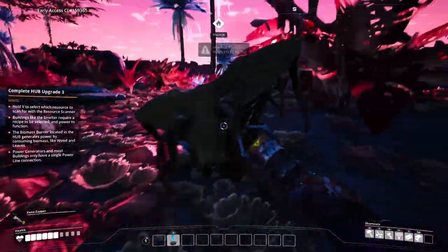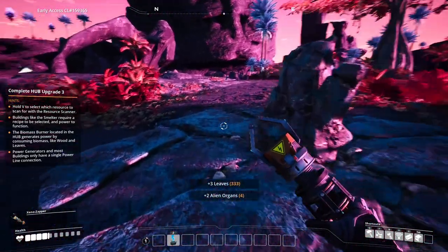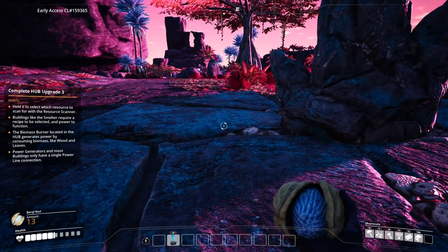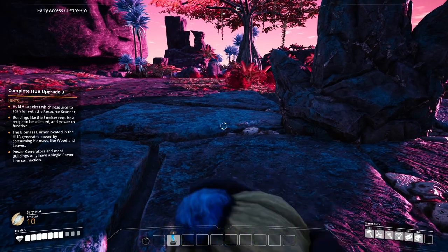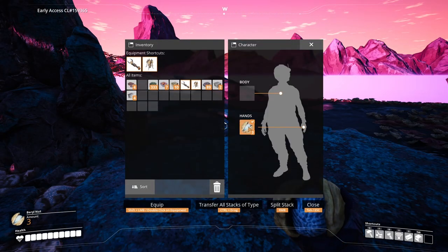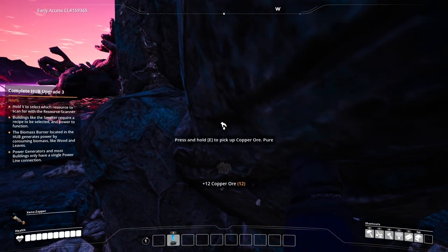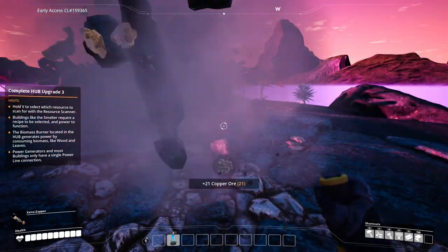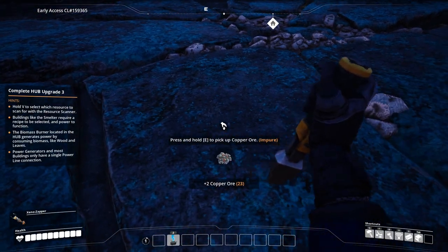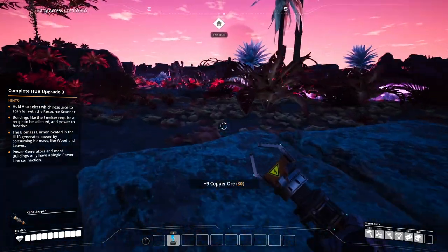We're going to pick the copper node closest to us and I'll keep gathering leaves on the way. As the robot said, be sure to have your Xeno Zapper out because these nodes tend to be guarded by creatures. I hear it. Come on buddy — I do not want to get attacked in the back. He's hurting me. Ow! I guess he's maybe shielded in the front. Got him. Now if you want to heal yourself, you can take these fruits or nuts and eat them — they give you some healing.